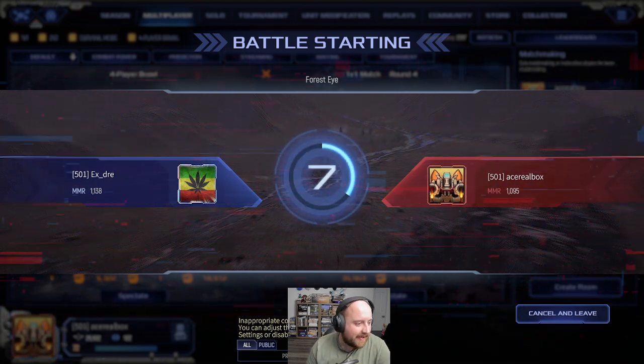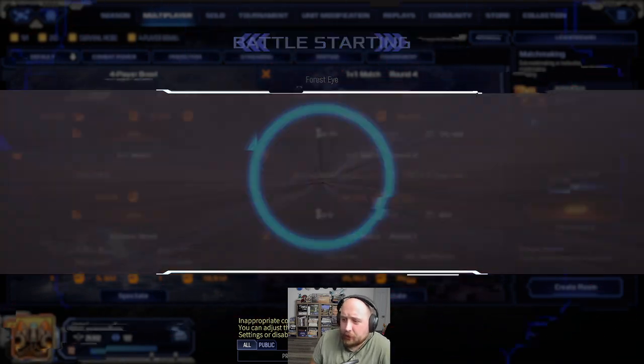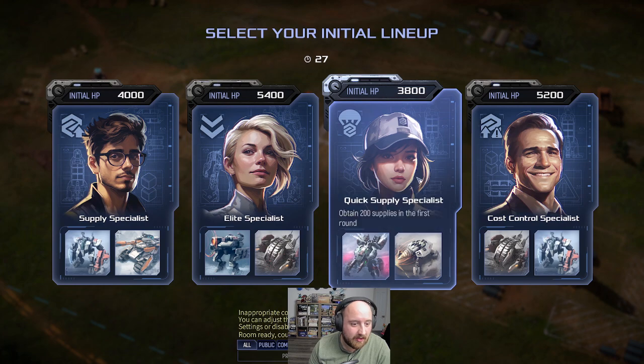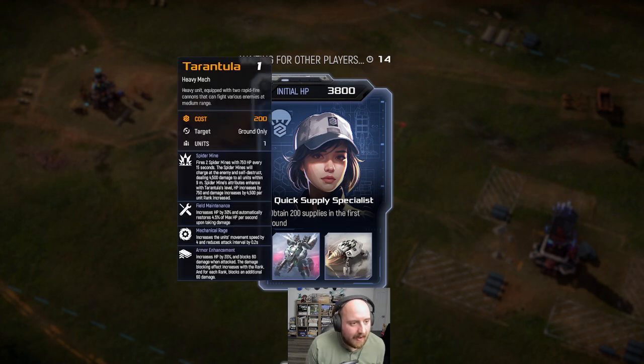Welcome back to the 1100 range — this is the Mechabel ladder climb. Average Joe here just playing the game, trying my best. Sometimes we win, sometimes we lose, sometimes people surrender before we even know what's going to happen. Quick supply is always interesting — basically it's four rounds of supply specialist. I really like it with the crawler build so you can go into the tarantulas a lot heavier.